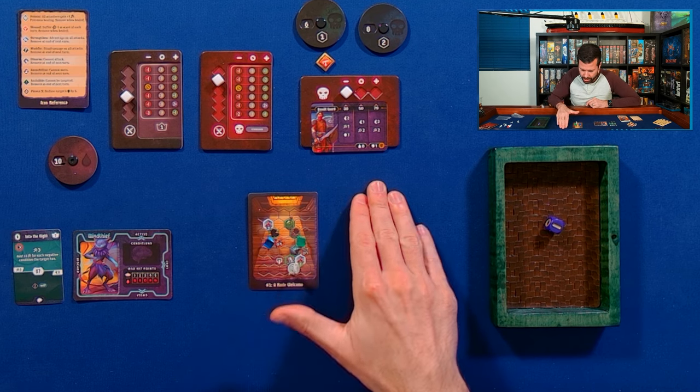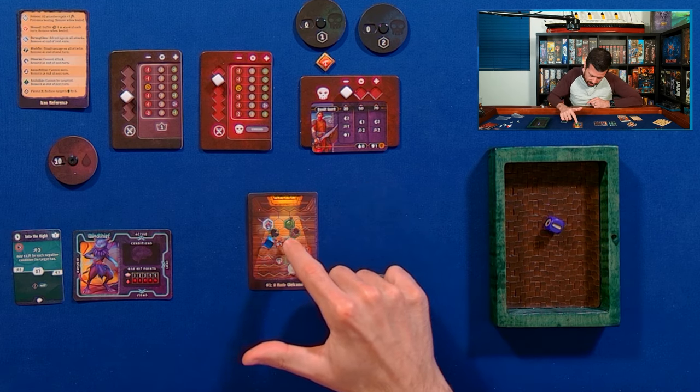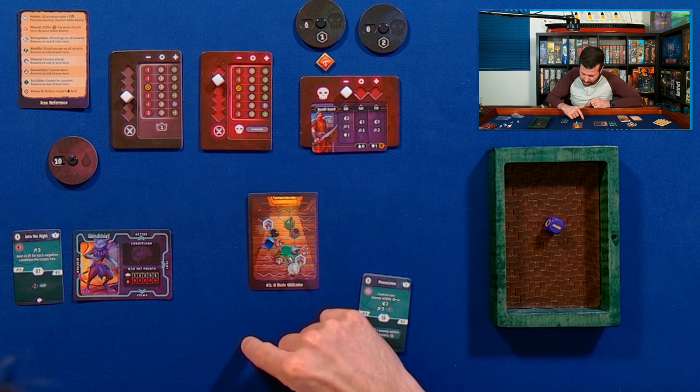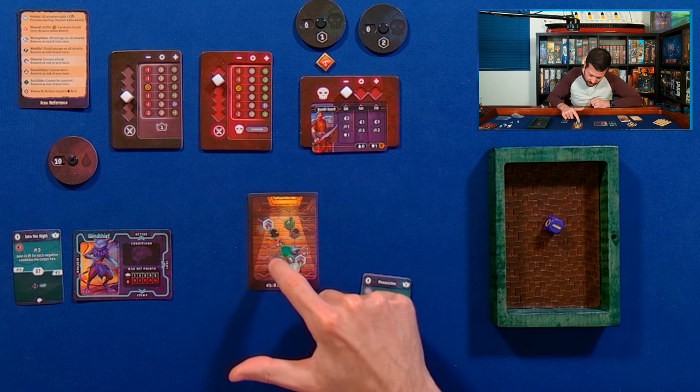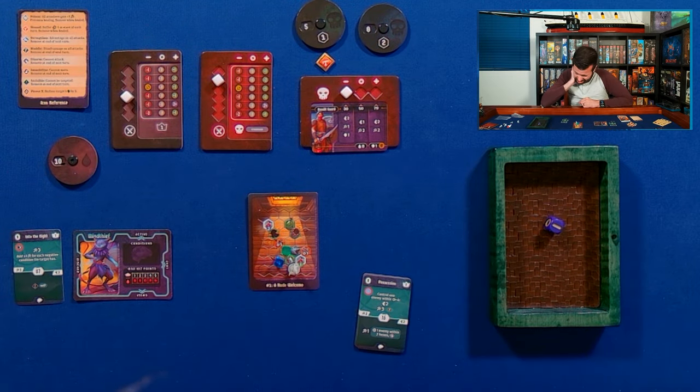It's the enemies' turn. The green one acts first — it's going to move the long way back to avoid the hazard. The blue one will move two towards me. Green one takes damage from its wound. Overall it's kind of annoying that it's the blue guard in my face.